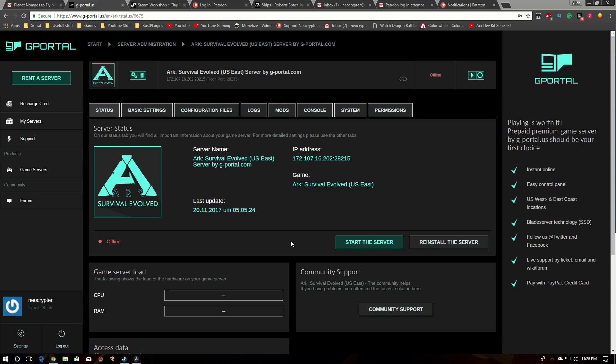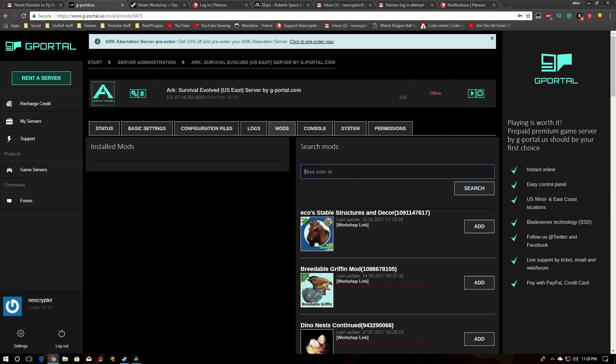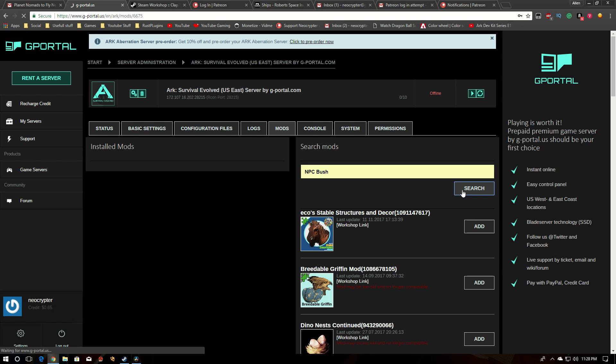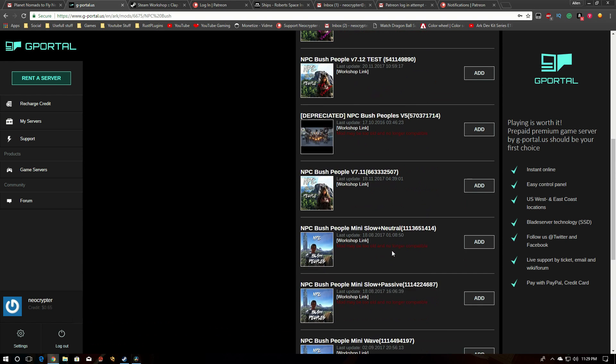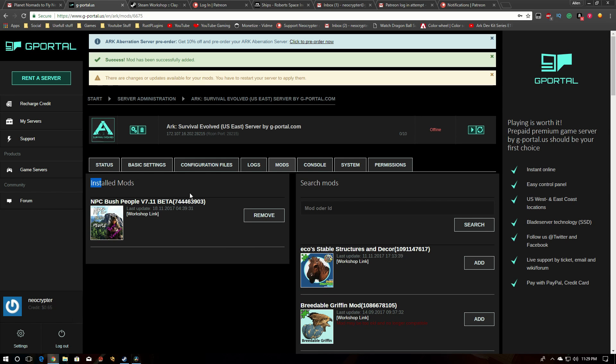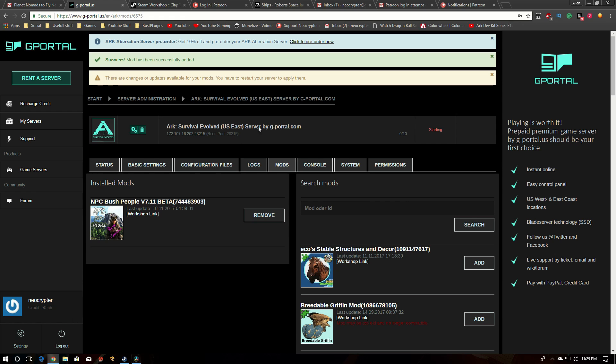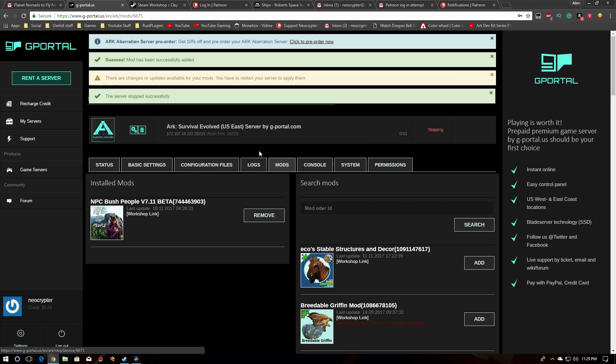One thing I forgot to touch on is how to install mods. PS4 probably doesn't have mods, but for a PC ARK server you have all the same things I showed you plus a Mods page. Go to the Mods page, search for the mod you want — say 'NPC Bush People' — and you can see all the various mods available. It links directly to the Workshop. Click Add and it moves to the Installed Mods section. You need to run your server at least once for it to actually update and download the mod.